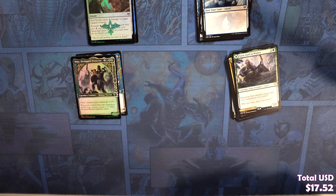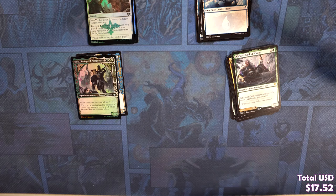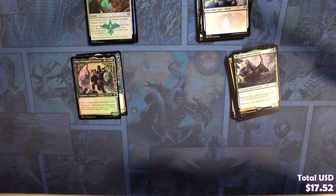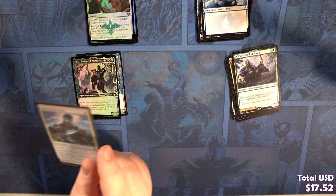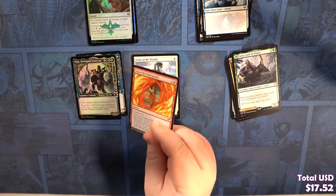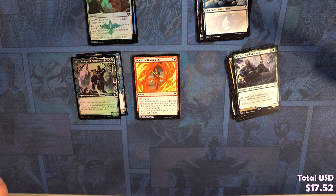I think we have enough of those Snow-Covered Islands for you to replace your whole collection. They need to replace every island in every deck you ever make. Well, you know, we've gotta open more boxes. Why did you open 30 cases of Kaldheim? I needed a Snow-Covered Island.